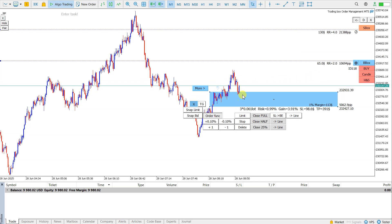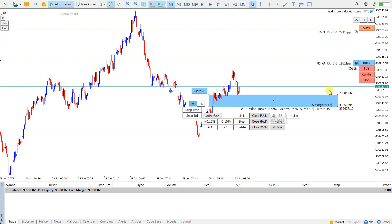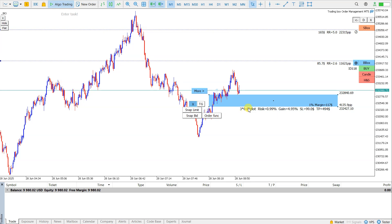So if I want the price to come back and execute at a little bit better price like this, I will just click here buy, and when the price comes back to the order box the positions are opened.